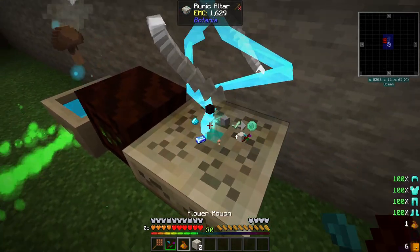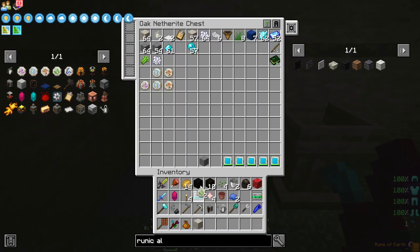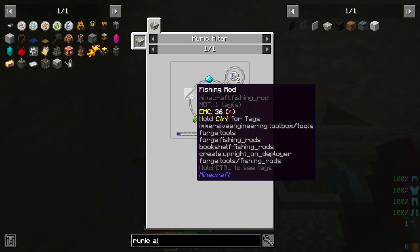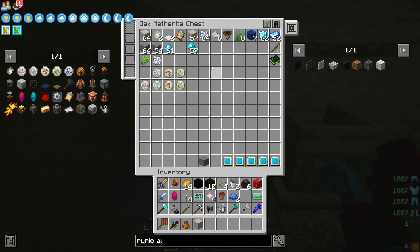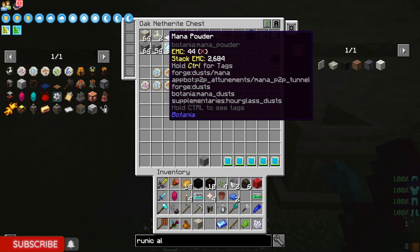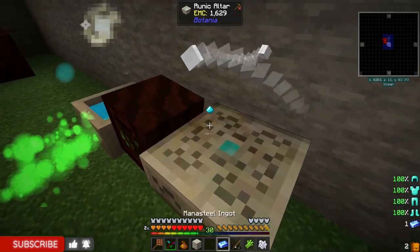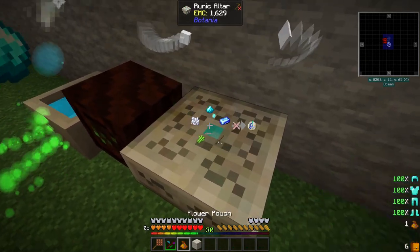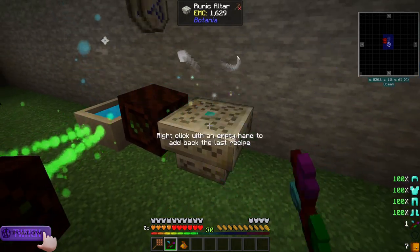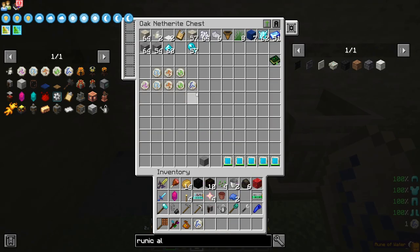That's one reason why I put that mana spreader so close to the pool. Water is fishing rod, sugar cane, and bone meal — again, one of these. Let's see that it gets done relatively quickly. There we go — we've got the water rune.